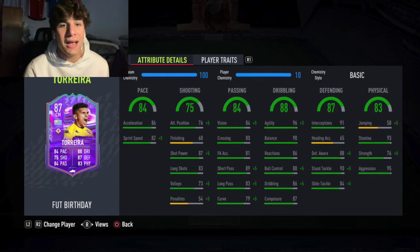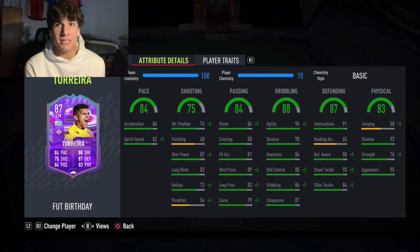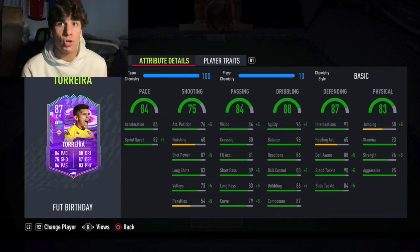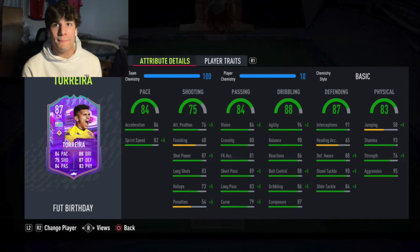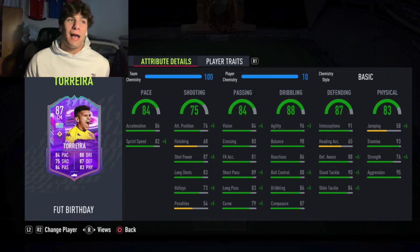I think it's balanced out by the high aggression — 95 aggression makes him win the ball. He felt like Kanté in the fact that he was small but still strong. Kanté would definitely be stronger, but if you're talking gold Kanté, this card is equally as strong if not stronger just because of the high aggression. When you go into a tackle, spam L2, spam shield — it really helps your players win and keep the ball when going against players with a height advantage, and everyone this guy comes against is going to have a height advantage.